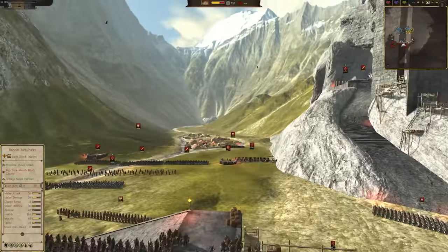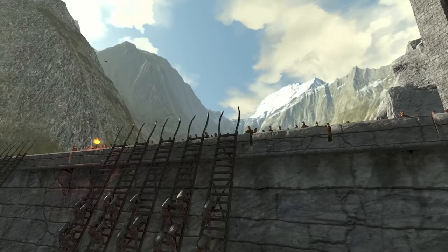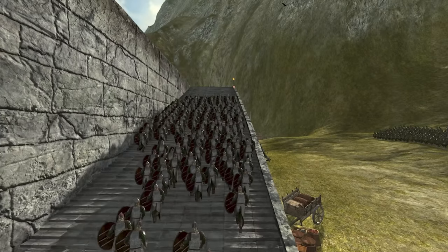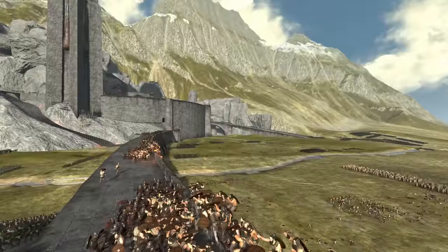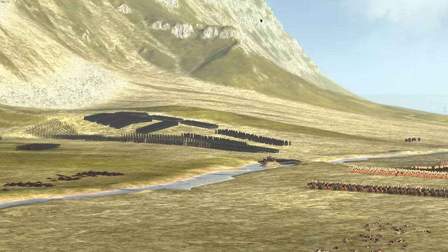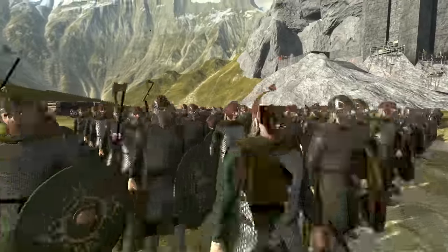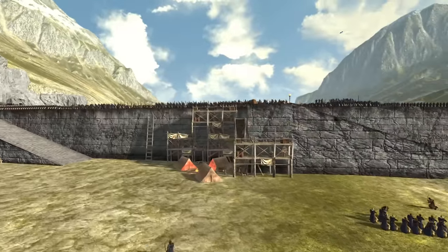We've got some decent Uruk-hai infantry now climbing up the ladders two by two — really awesome stuff. The ladders are great. The defenders now have to whip out their swords. Men of Rohan are reinforcing while a lot of the Lothlórien infantry are falling back. The wall design here is really nice — thick walls that work well inside Total War Attila. The Men of Dunland are now reinforcing and jumping over, adding to that first assault. There are so many soldiers — tens of thousands making their way up. The Men of Rohan are going to be hard-pressed to hold this one.